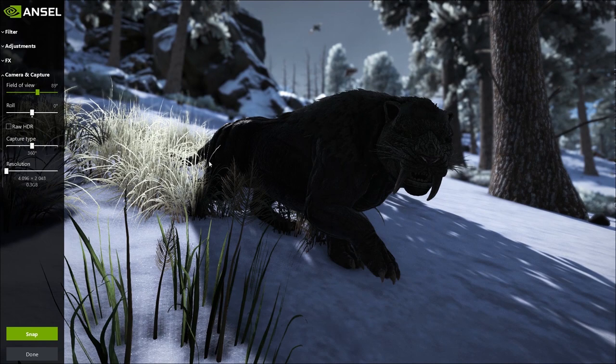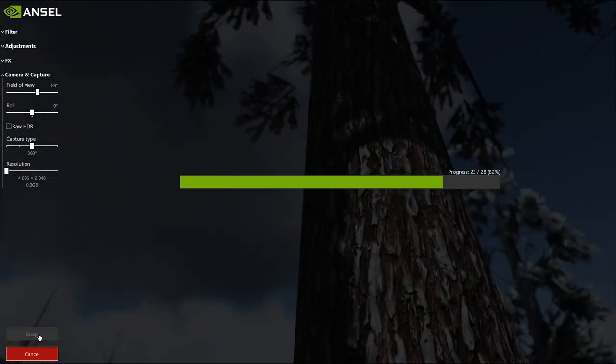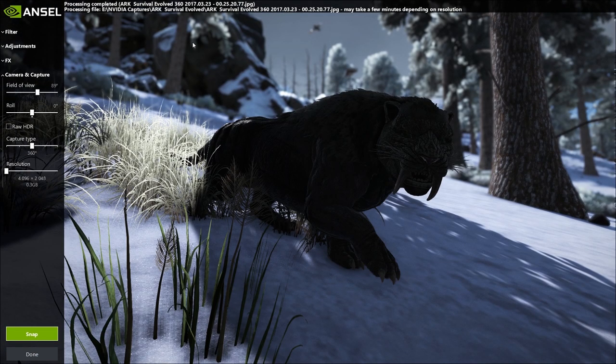Once you're happy with those settings you can select Snap to capture the image and it will run through and process. The images are saved to your usual captures folder. If you're not sure where this is, it displays it at the top of the screen.